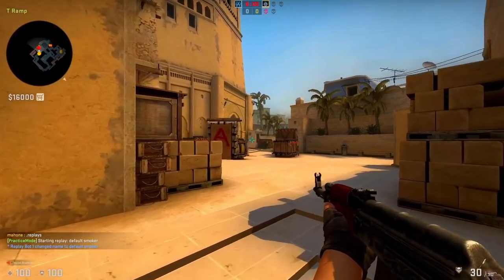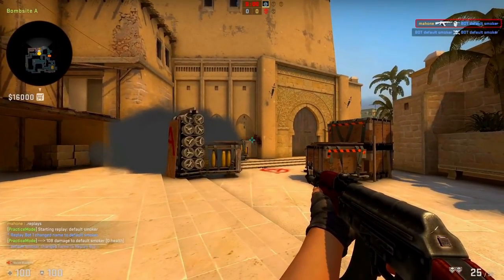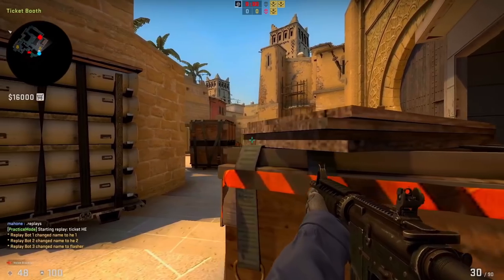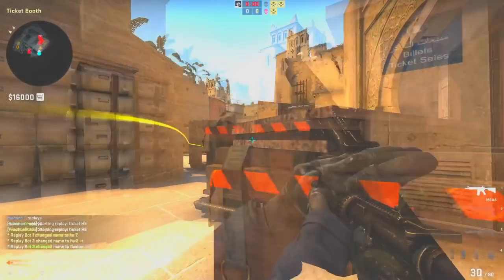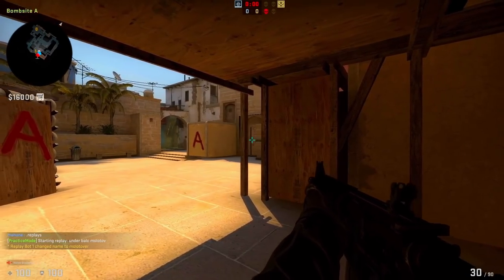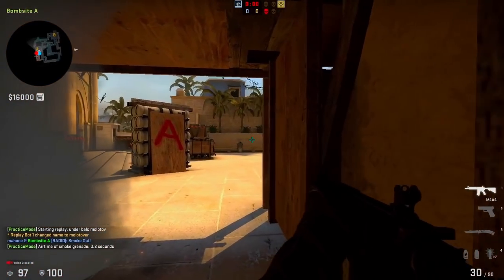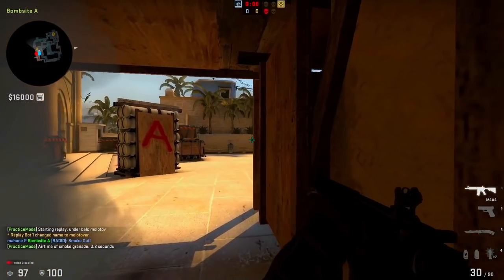For example, if you always smoke default on contact, they may just push you in the time you're spending to drop the smoke to set up the one-way. If you're playing towards ticket booth and always using the triple smoke, they may just double nade you after taking contact. And if you always smoke the molotov, they may just bait your smoke out with a molotov earlier in the round and leave you with no smoke when the actual hit comes in.